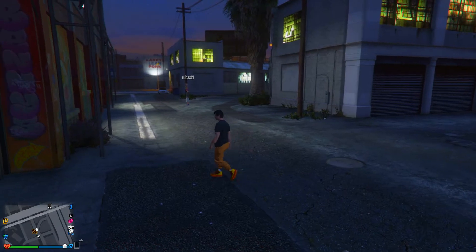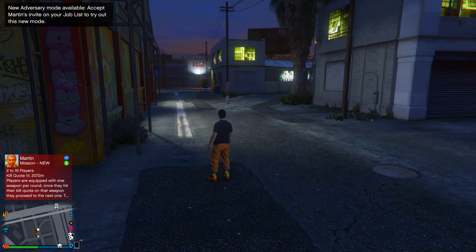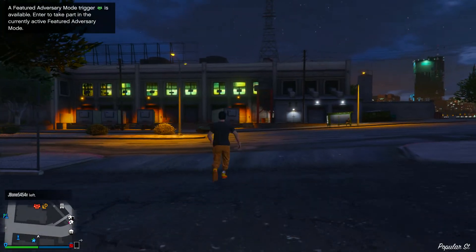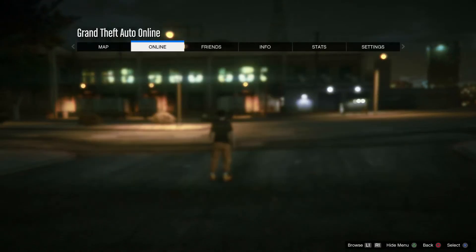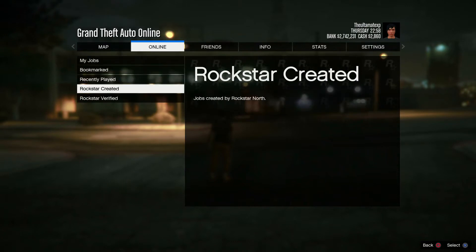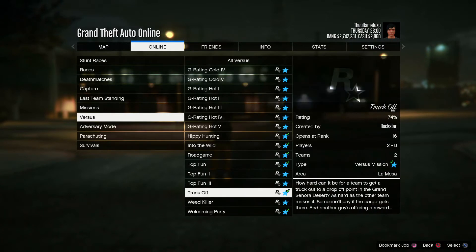What you're going to want to do is go into Grand Theft Auto Online Free Mode. It doesn't matter whether it's a public or private lobby. Once you've done that, pause the game and go to the Online tab, then select Jobs, Play Job, Rockstar Created, go up to Versus, and play the one called Truck Off.